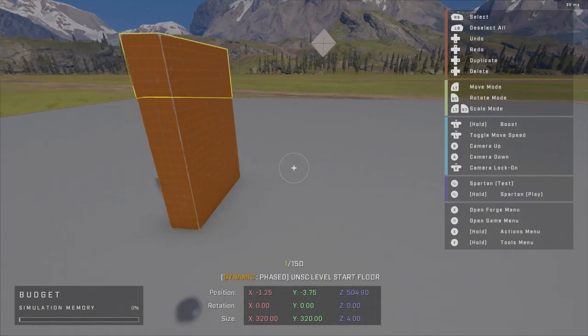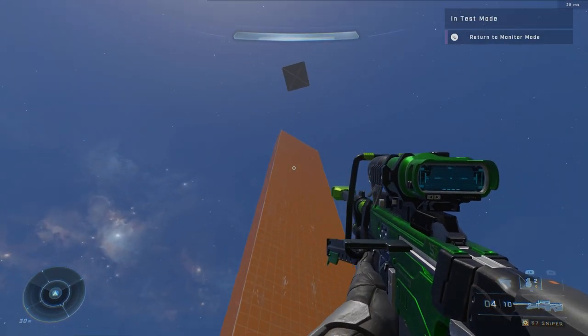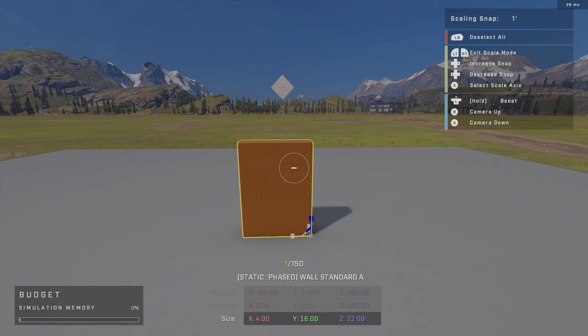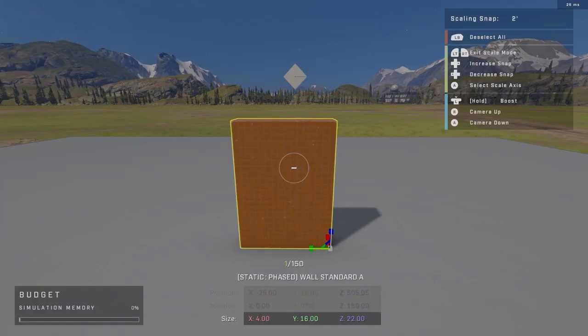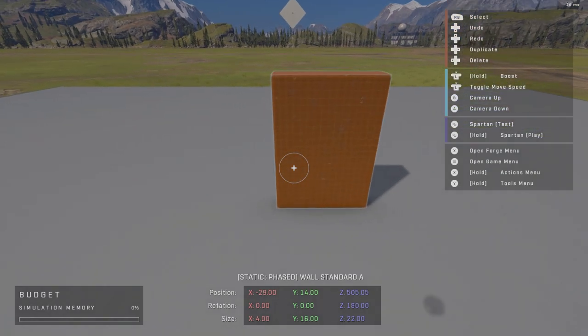Selecting each axis works for all of them. You can drag it left-right on one axis or pull it in, and use the blue Z-axis to make it as tall as you want. Scaling also has snap options: one, two, four, eight, 16, none, 0.001, and more. By default you always have a four-unit snap available. You can bring the wall back down to its default size of 22 and there we go.